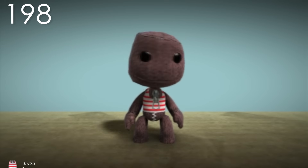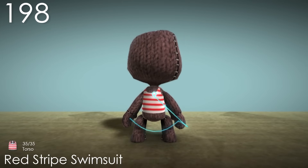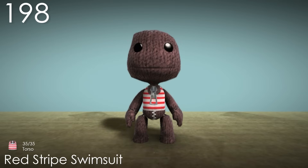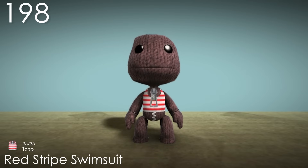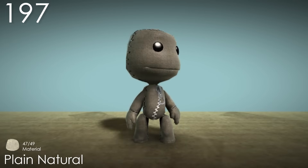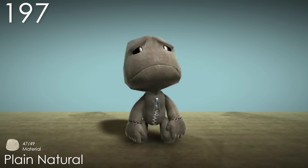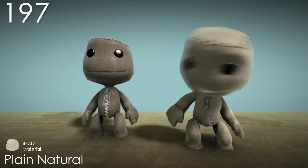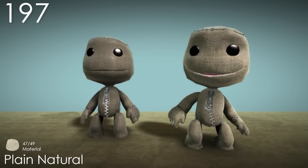Number 198: Red Stripe Swimsuit. The same applies to the matching torso costume, although this one is a bit better since it covers more of Sackboy and has a part cutout for a zipper, which is a nice touch. Number 197: Plain Natural. I like the idea of this material, but it really just comes across as a darker, more depressing version of the White Cotton material, making it terribly boring and not standing out at all.